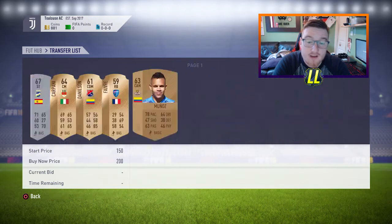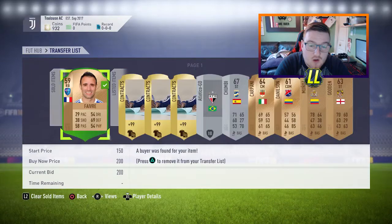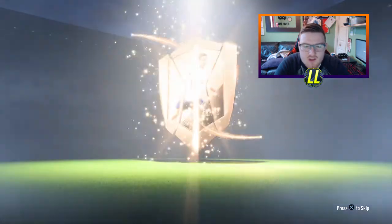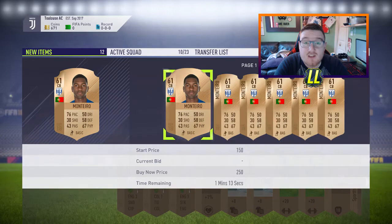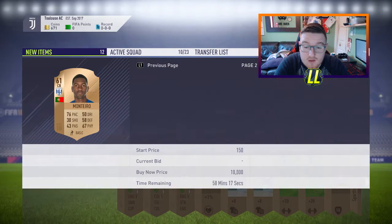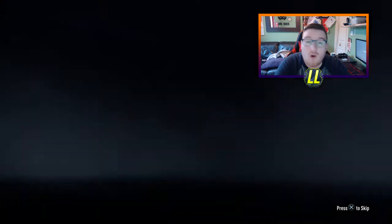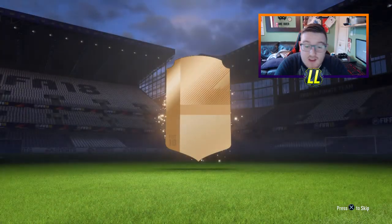I've listed these guys and one sold already. I was pretty low on coins so I thought: let's do some bronze pack method. I opened about four bronze packs. The bronze pack method is so simple — the first three players you sell for 200 coins no matter what, even if they look absolutely terrible. Then for the rest of the pack you're looking for squad fitnesses and fitness cards obviously.